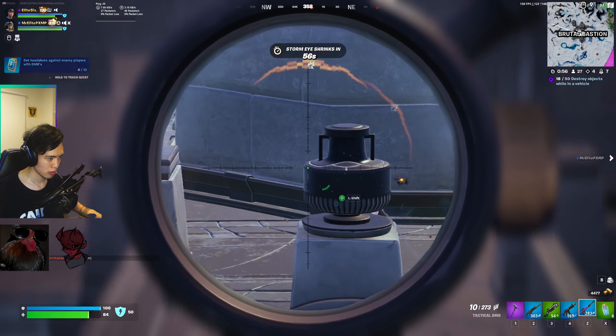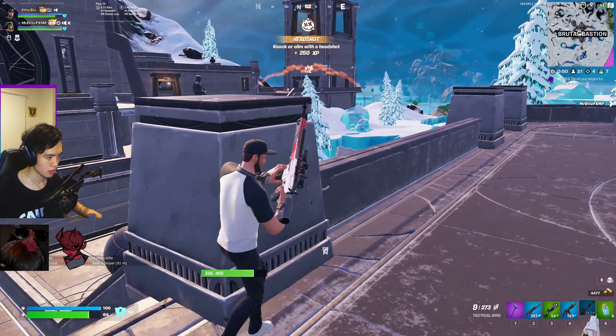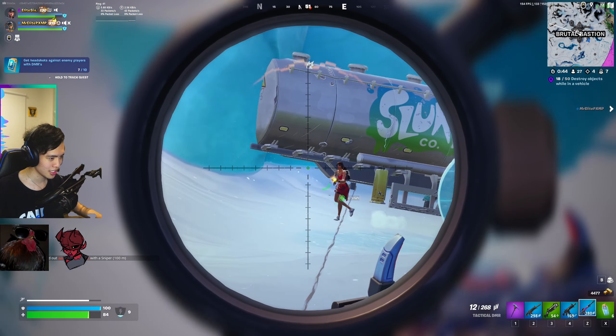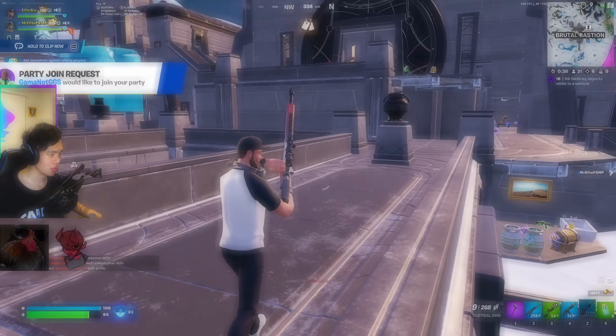And that is all the challenges in week 6 of chapter 4, season 4. I really like how this week's challenges you have to actually actively do them, and not all of them can be done just by playing the game. Hopefully we can get some more of these challenges next week. Be sure to like and subscribe so that you don't miss any of my future weekly rush videos, and I will see you guys all next week.